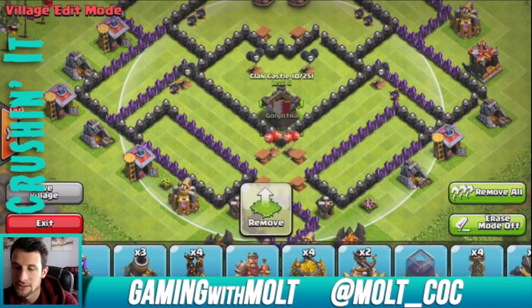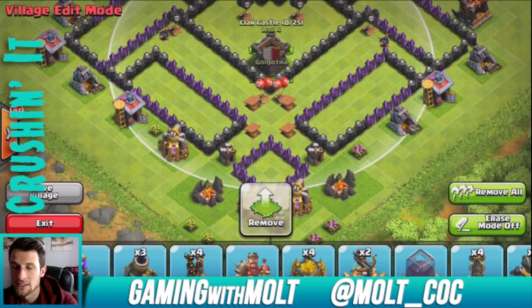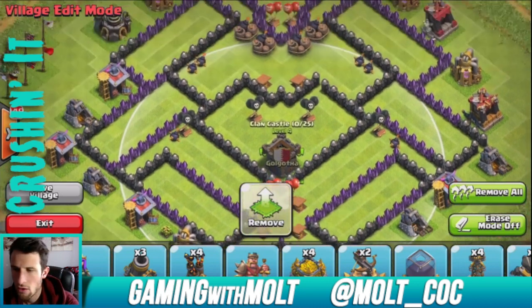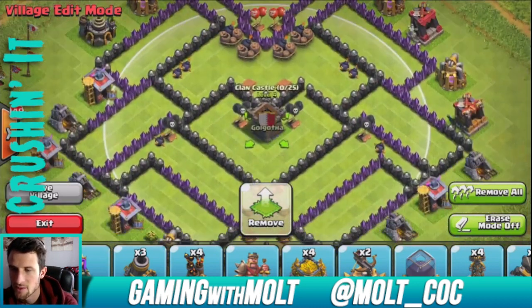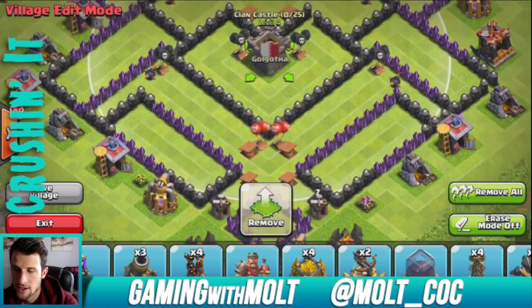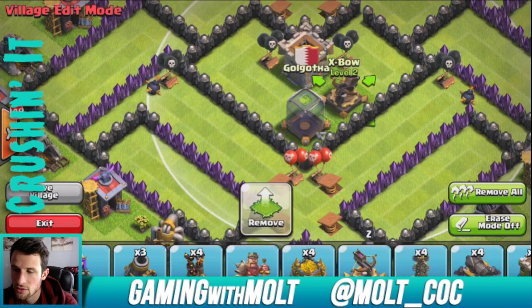We are going to bring our clan castle right here in the middle. As always, clan castle in the middle is what you want to do. I'm going to bring the clan castle right there so you can see my troops aren't going to be pulled out very easily.